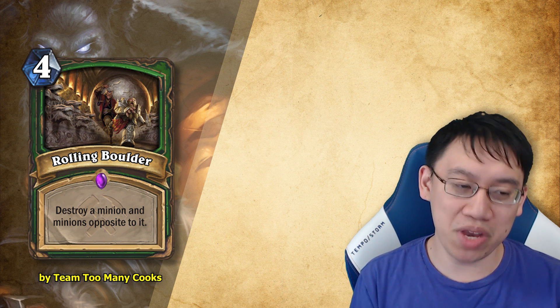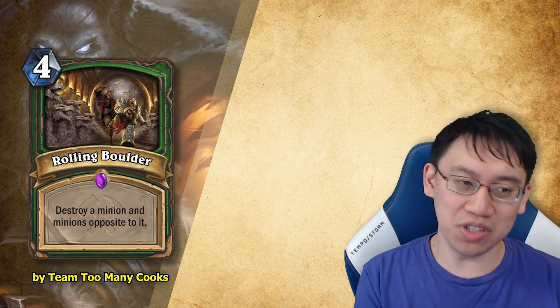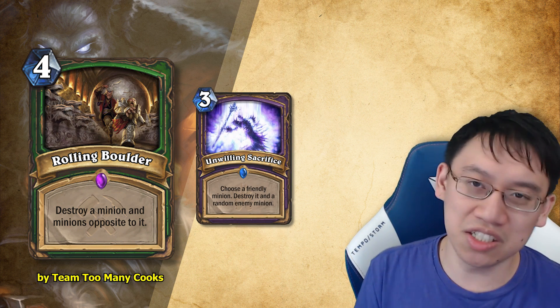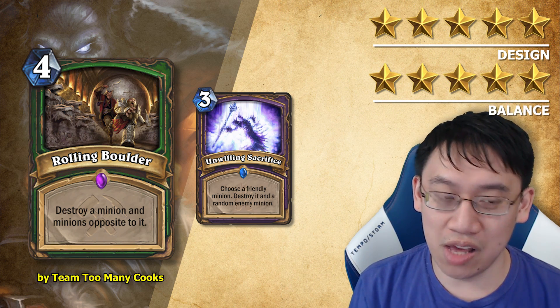Hunter spell, four mana: destroy a minion and minions opposite to it. When I first looked at this card, I thought of Unwilling Sacrifice and thought, isn't this Warlock? Despite that, design 5 stars, balance 5 stars. I think it does fit Hunter — hunters have things to do with traps, and the picture used is really good. It's clearly some sort of mechanical rolling boulder — it's a trap.